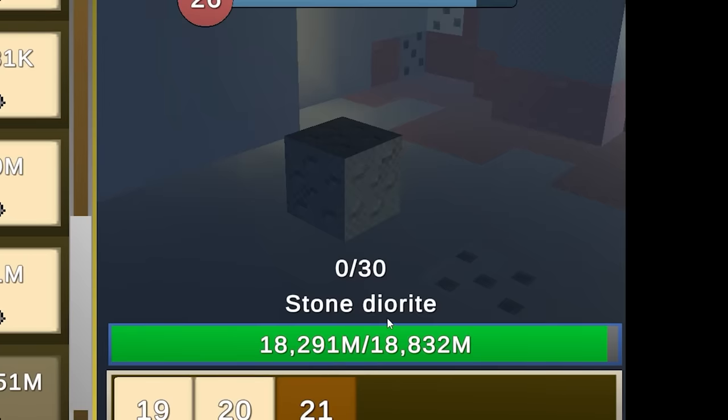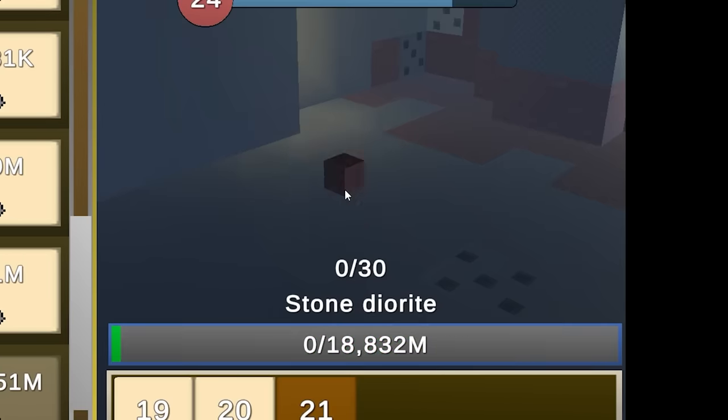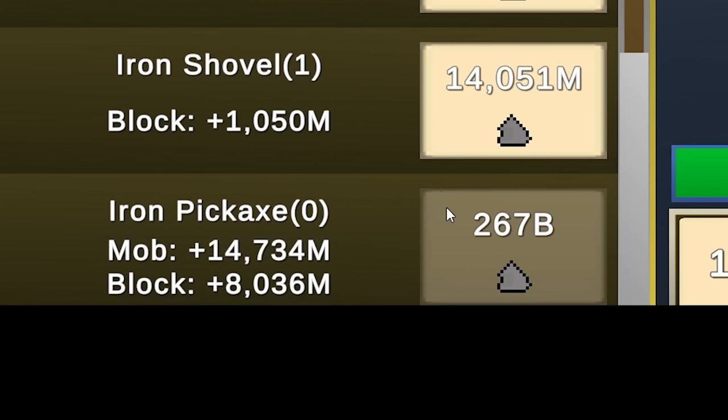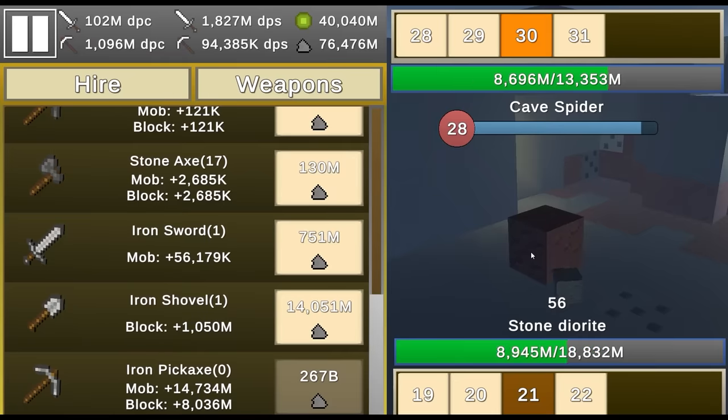Level 21 is stone diorite with 18 billion health — it dies instantly with my auto clicker. Next up is the iron pickaxe at 267 billion. We've made some pretty good progress today but there's still so much more to do.